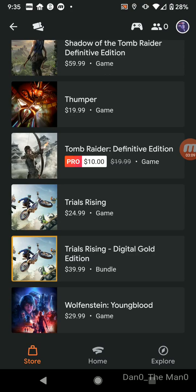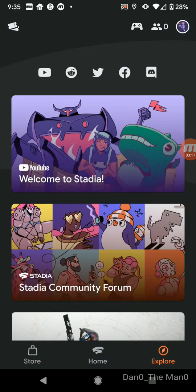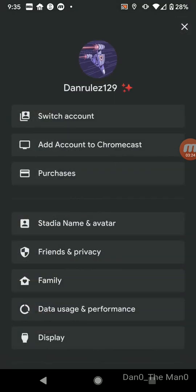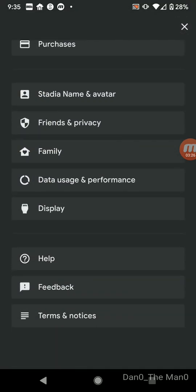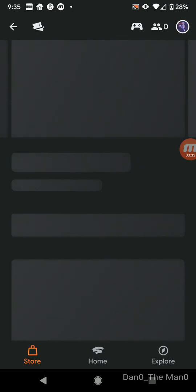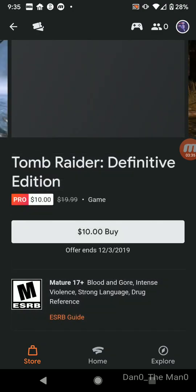I'll probably get Tomb Raider Deluxe Definitive Edition — that's awesome. My biggest question was how in the world do you buy these games? So this is where it's pretty cool. I've never done this part before, so I'll hit Explore to see what that does. I'm going to try Tomb Raider. This offer expires December 30th. I'm not going to buy it just yet — let's see what happens here.